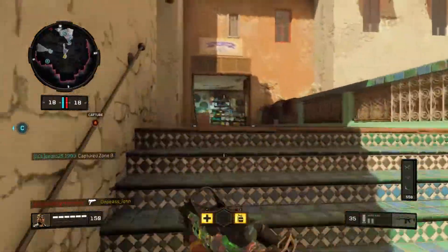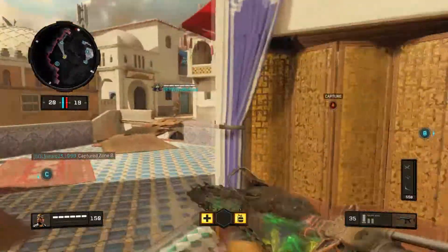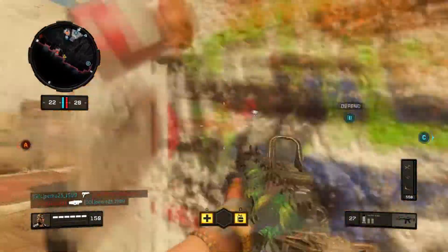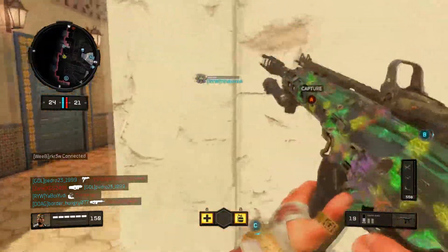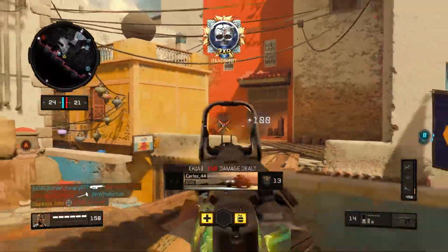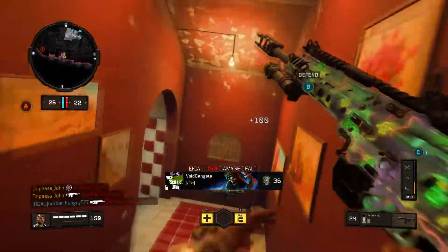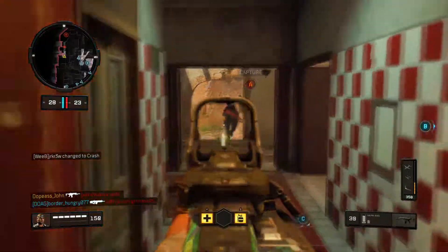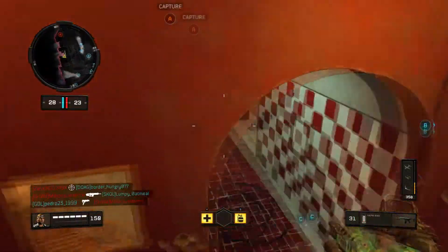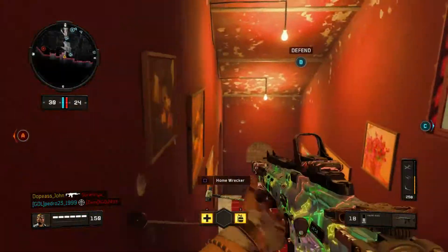I'm not gonna lie, these lobbies here on Barebones Mosh Pit have been really sweaty lately, but I'm not really complaining because it's still pretty fun since we don't have any specialists. Look at that guy — he's really using a sniper. Oh my goodness, you're so bad. This guy has a sledgehammer — you actually bought that sledgehammer for like 28 or 30 bucks? Look at this dark matter sniper — what the hell. I wish I had scavenger on.